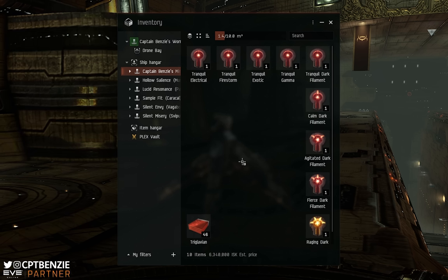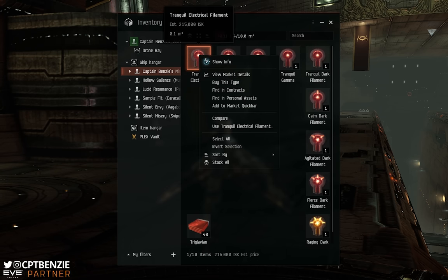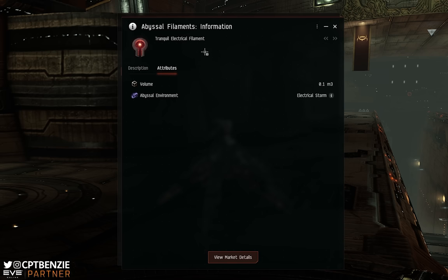In addition to this, there are the different weathers that you will find inside Abyssal Dead Spaces. This is where the second part of the filament name comes in, whether you're looking at Electrical, Firestorm, Exotic, Gamma, or Dark — those are your five different weather systems. If you forget which does which, it's very easy to just right-click Show Info, and on the information page you can open up the Abyssal Environment section.